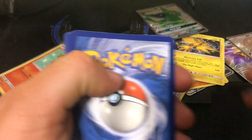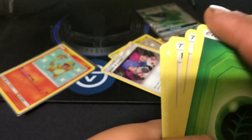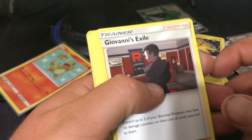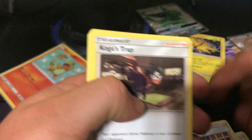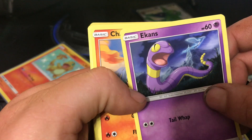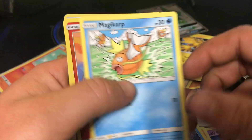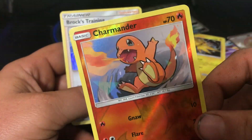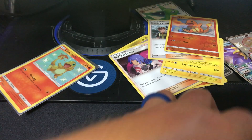Giovanni's Exile, Surge's Strategy, Koga's Trap, another Eevee, another Ekans, Charmander, Psyduck, Magikarp, Charmander, and Holographic Brock's Training. And that's all I got.